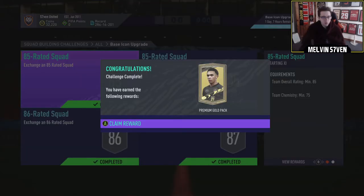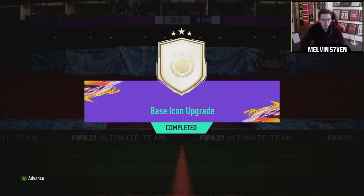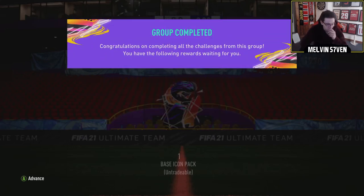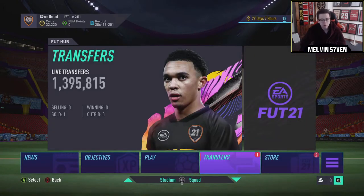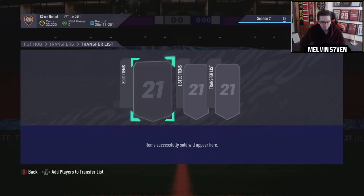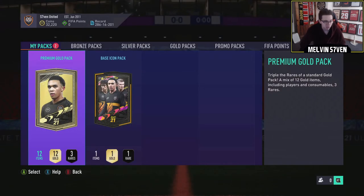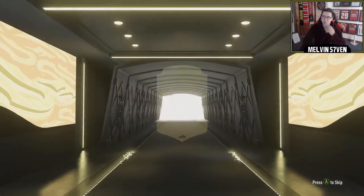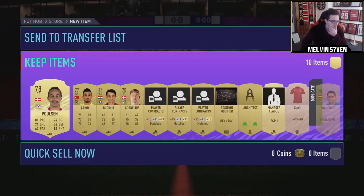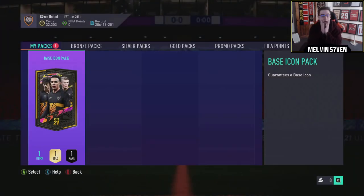We have completed the base icon pack. I've had to put in my untradeable Alisson, but it's fine - I can just use Nick Pope anyway, he's just as good. The first one got us Hernan Crespo, and judging by what other people are getting in these, I was incredibly unlucky. So I will be very annoyed if I don't get something good this time. Obviously Eusebio would be perfect, but I would love a midfielder like Vieira. That would be absolutely brilliant. If it's going to give me a defender, Carlos Alberto would be nice, or Roberto Carlos, possibly Vidic, Ferdinand - that type of thing. Please just give me a usable card.